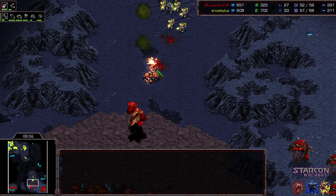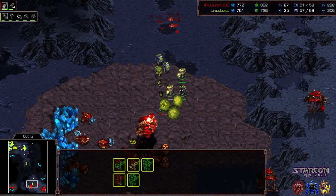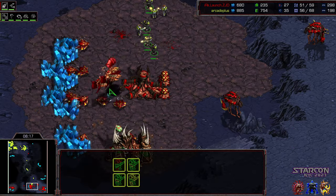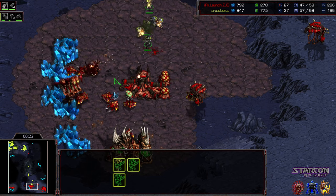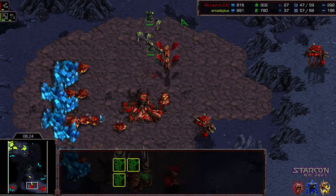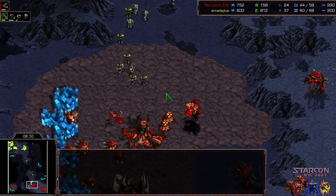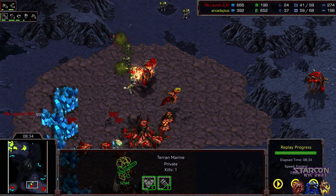RK+ re-engaging, attacking the mutalisks wholesale. Mutalisks usually want some room to micro back and forth. Another grouping of medic marines walking their way into the natural expansion. Now a breach — marines engaging, peppering the drones. No drones have been taken out just yet, but the mutalisks have been taking heavy fire, right on top of the spawn point as well. RK+ with a very aggressive maneuver, able to punish Launch because he didn't have sunken colonies prepared — was relying on the mutalisk numbers. RK+ takes the win.